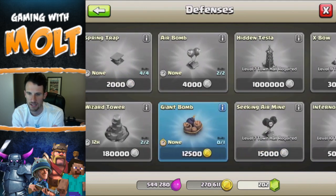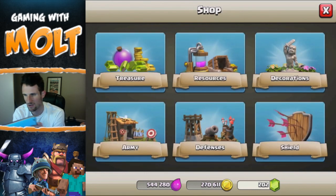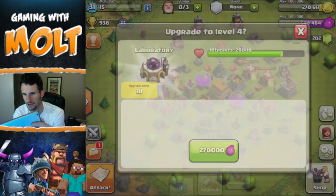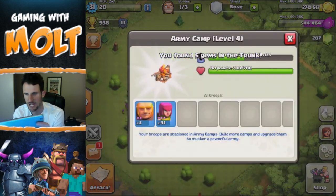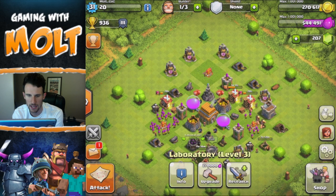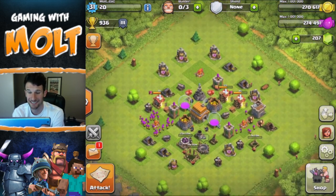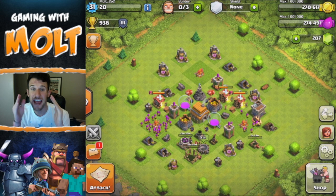We can't build anything in the army — defenses are all done besides that giant bomb, which I don't really want to build yet since I don't want to spend all that gold refilling it. So let's upgrade our laboratory — it's going to take a day. All our builders are busy now, which is sad — we don't have any more builders.